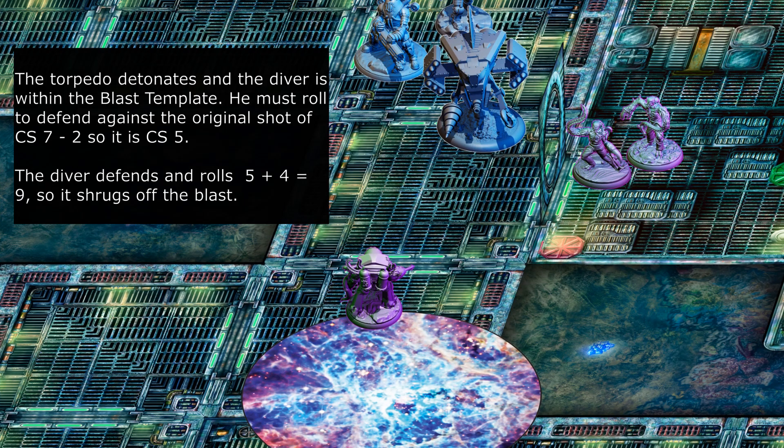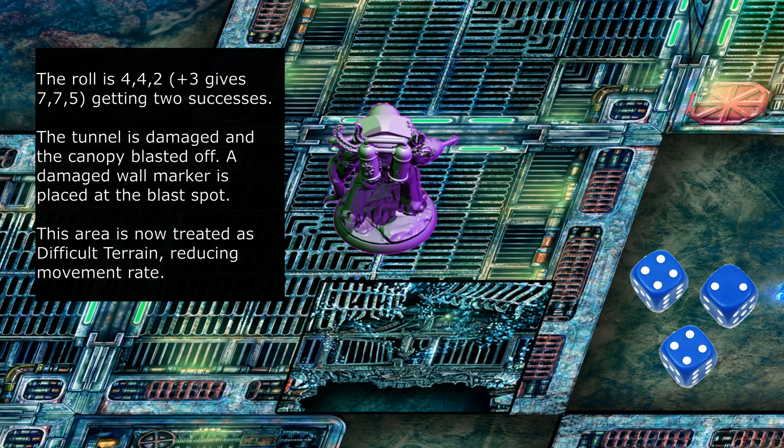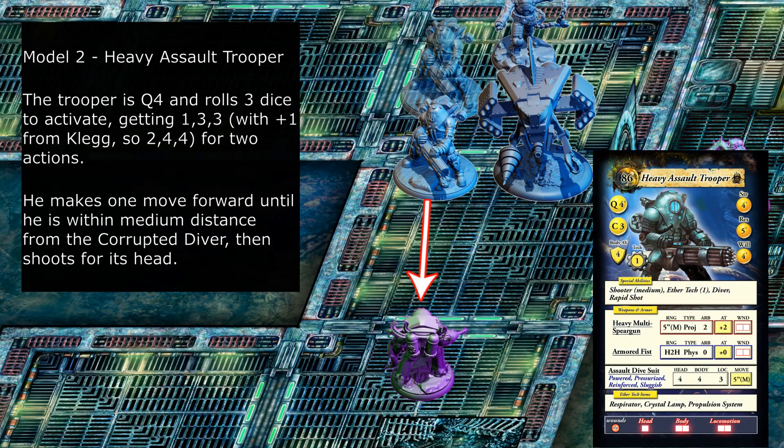The torpedo detonates and the diver is within the blast template. He must roll to defend against the original shot of CS7 minus two, so it is CS5. The diver defends and rolls five plus four equals nine, shrugging off the blast. A blast in a tunnel can damage the wall and destroy canopy windows. The shooting player rolls three dice for a break check of DL7, adding the torpedo breach modifier plus three. The roll gives seven, seven, five — two successes. The tunnel is damaged and the canopy is blasted off; a damaged wall marker is placed at the blast spot. This area is now treated as difficult terrain, reducing movement rate.